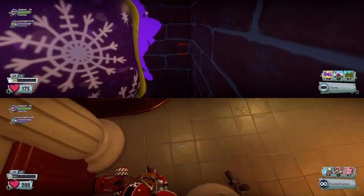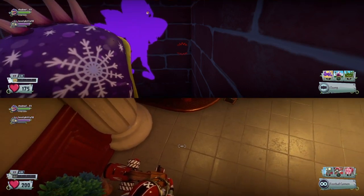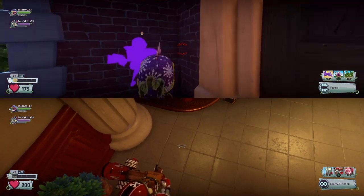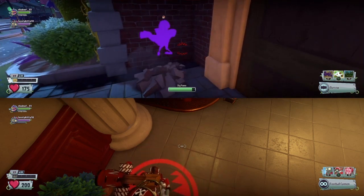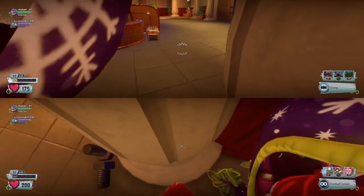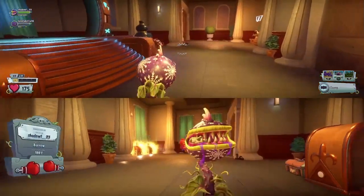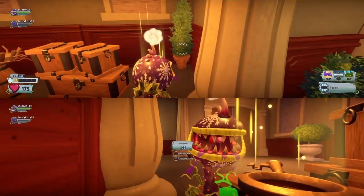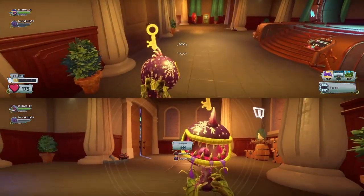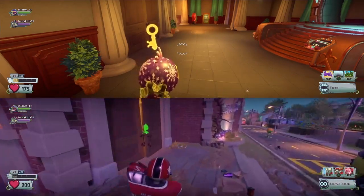What you need is a Chomp and an All-Star character. Have your friend glitch inside the building while you stay outside. As Chomp, dig under and chomp your friend through the building wall. Once you chomp them through, go get the key right there.